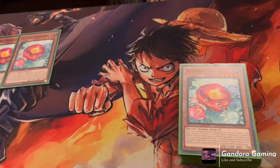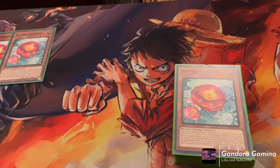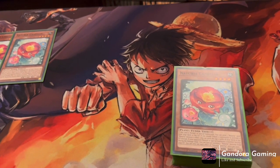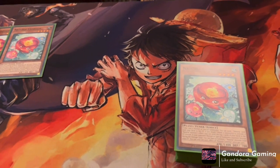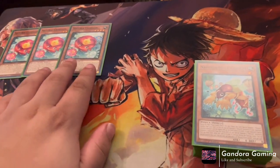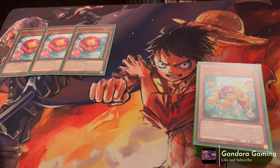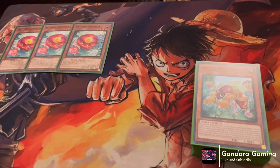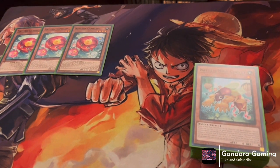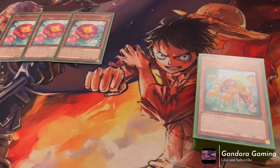It's also a really cheap deck because all the Naturias got reprinted. I forget the exact name of that green set, but they got reprinted in a Hidden Arsenal set — not the original Hidden Arsenal, but the reprint one with Skill Drain — which is really good because a lot of these cards hadn't been reprinted since then. It's nice that they were reprinted literally this year.